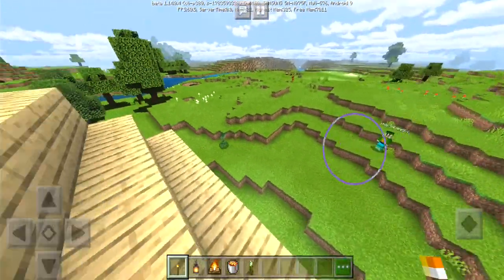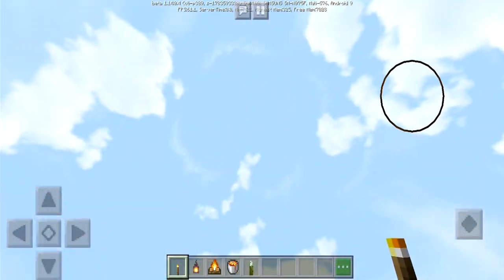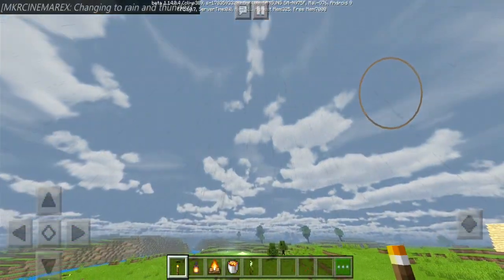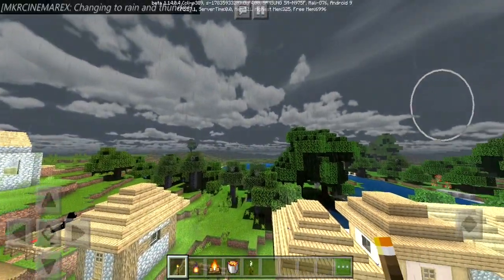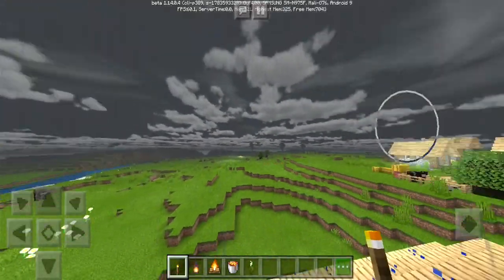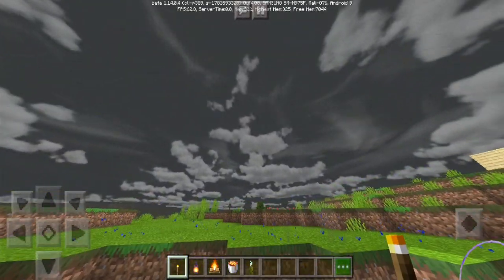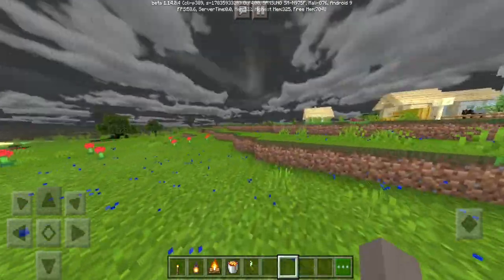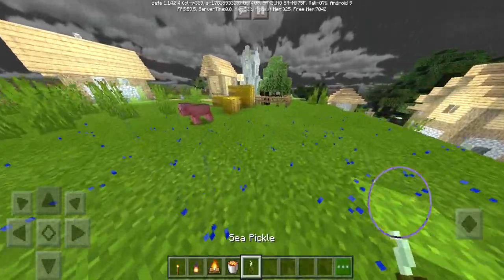Now we're going to look at the storm — let's wait for the storm to kick in. There's a Mr. Creeper with his nice shadow; mobs also have shadows. And there we go — that is the rain. This is what it looks like when it is raining. It looks really nice, with the spiraling clouds adding to the whole effect. It kind of looks like it was taken straight out of real life.